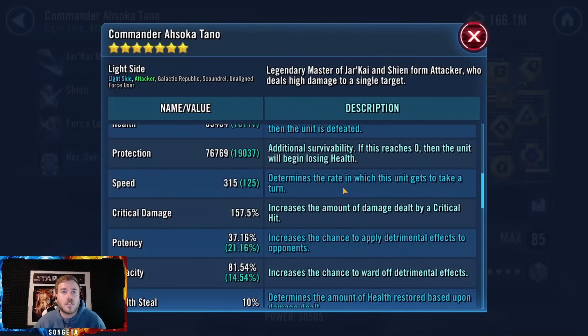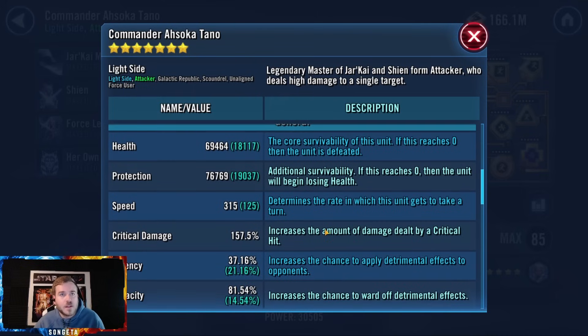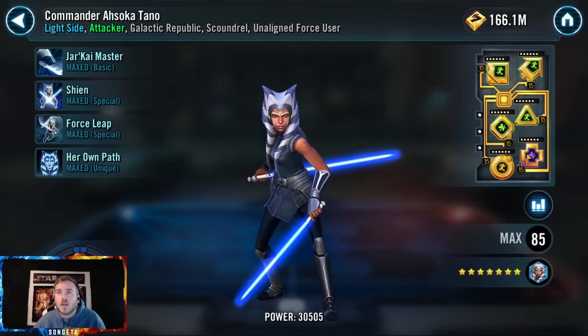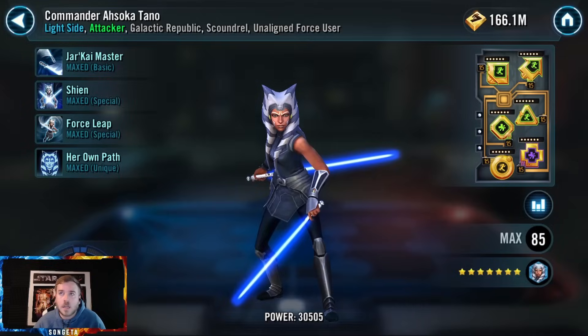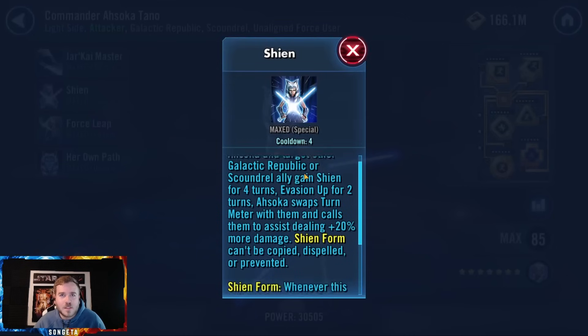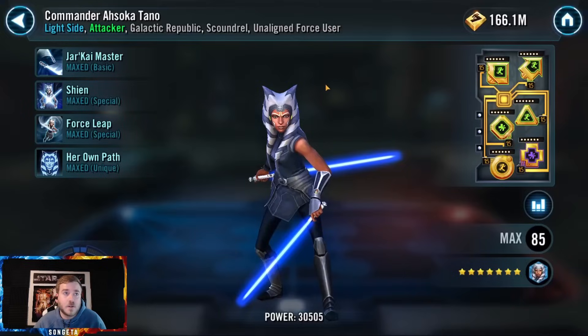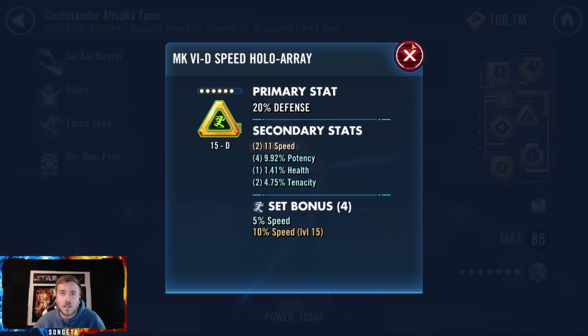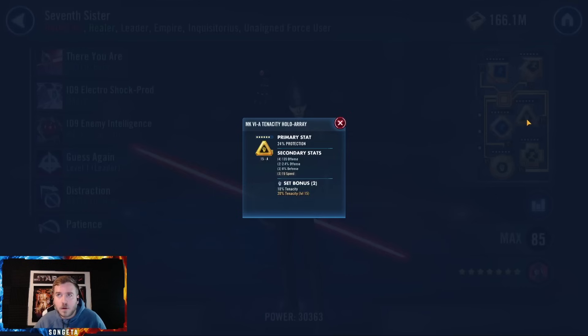Commander Ahsoka — pretty fast. For the third fastest non-GL, that's showing a little bit of lack of mod depth. Good health but swap this out for health — this isn't a good mod in any way, only eight speed and potency she doesn't care about. Someone else can make use of that. Defense — also don't like potency. The only thing close to a debuff is armor shred, which doesn't even count as a debuff and it's irresistible. Get rid of the potency — someone else could use this.